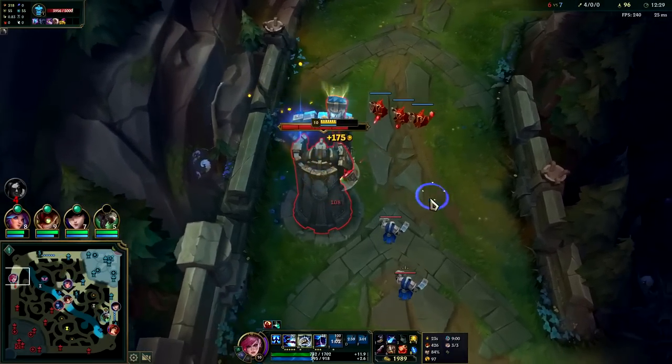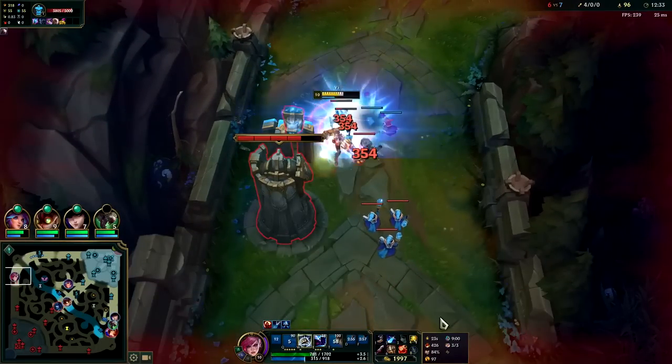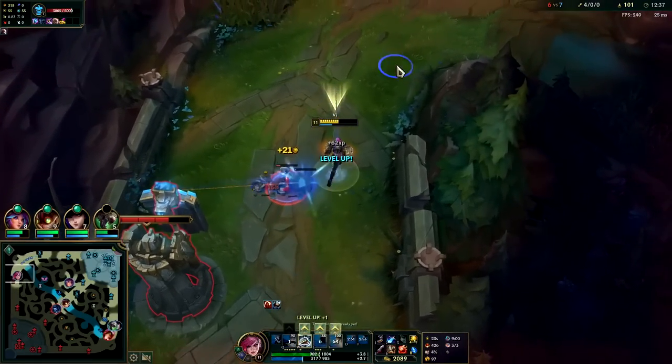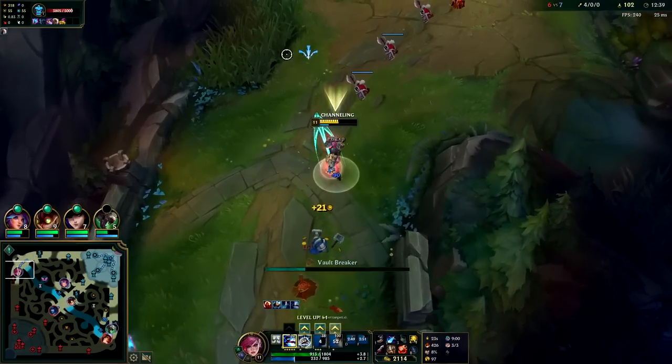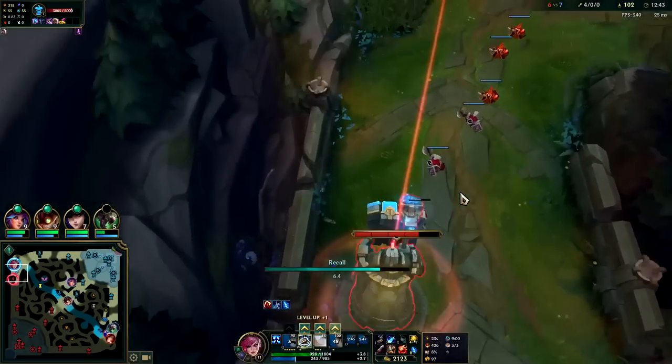Every time you use a biscuit it increases your maximum mana by 40. Look at that creep block — they need to increase Vi's base auto attack range, it's actually ridiculous. I'm going to reset now. He burns his TP. We'll see if he stays for the wave or tries to stop my recall.